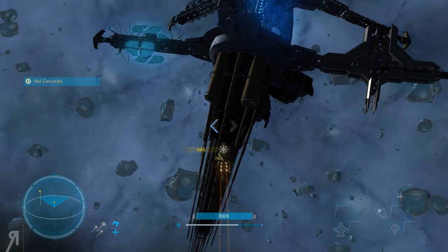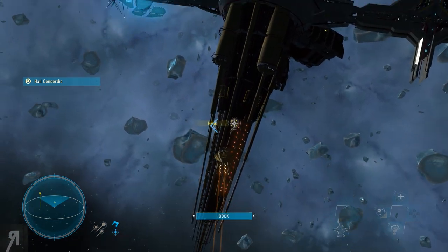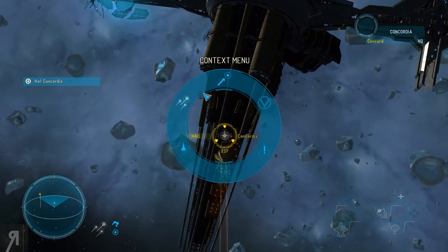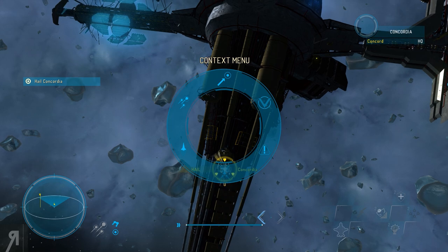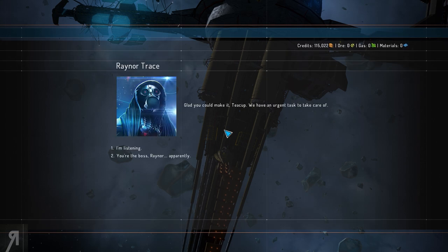Let's hail them. I don't want that - can I select them? There we go. Can I slow down? All stop. How do I hail? There we go. 'Glad you could make it, Teacup, we have an urgent task to take care of.' That's going to be hilarious - 'Teacup, you must save us all.' Okay, I'm listening.